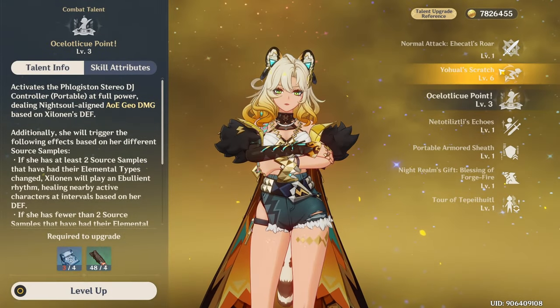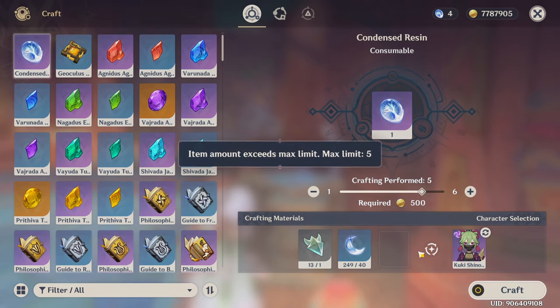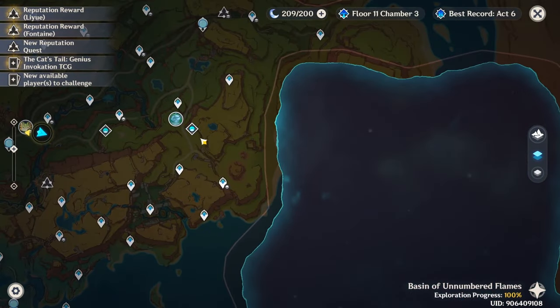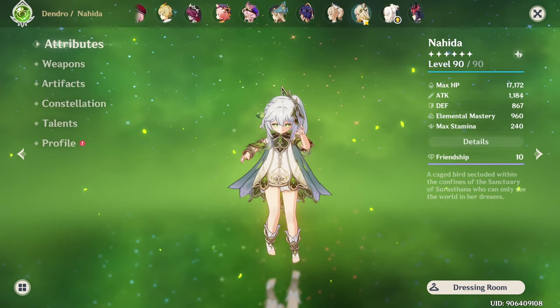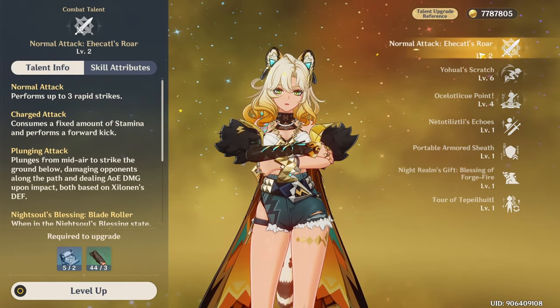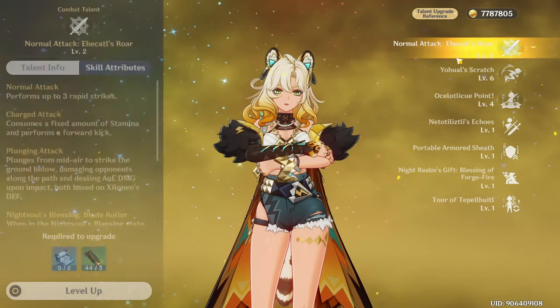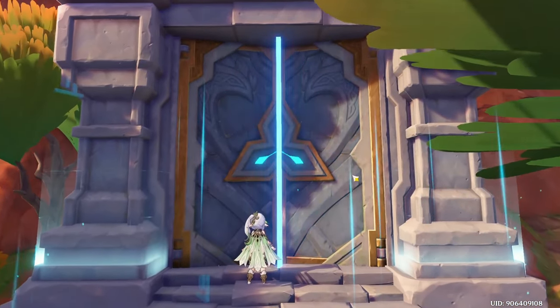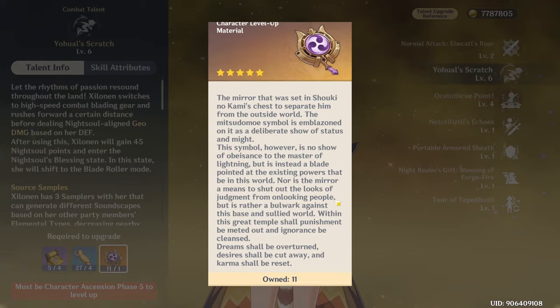I don't know if the attacks she does during her skill count as normal attacks. Are the domains open today? They are open today. So let me craft up. We have six of them because I used one already — I used a fragile resin. We have five runs now for this domain. We're going to try to get her talents up to six — I think they're at six at the moment, or one of them is. We're going to try to get both her skill and burst up to six, then deal with that later. I probably won't touch the normal attack because I don't think it's useful at all. That intro animation — I love it, it's so good. Why did she need Scaramouche's drop? That makes zero sense, but okay.